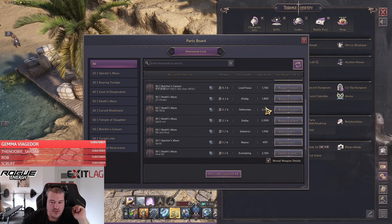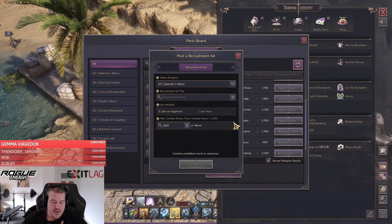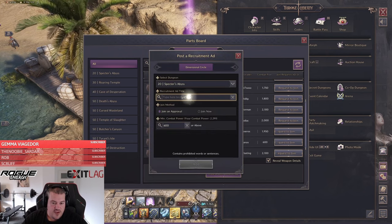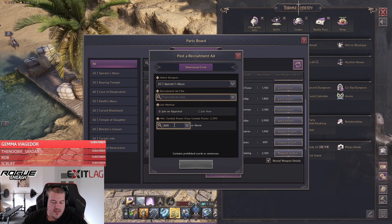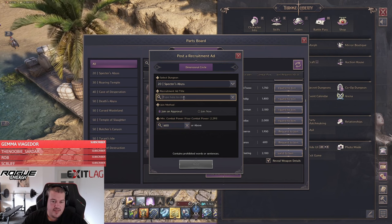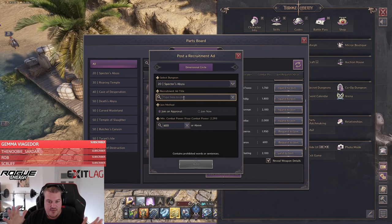The person hosting the recruitment listing can determine what they want. They can provide information, set a combat power limit so weaker players aren't taken in, and specify that only people who know the mechanics should apply. If you're worried you don't know the mechanics, don't worry.